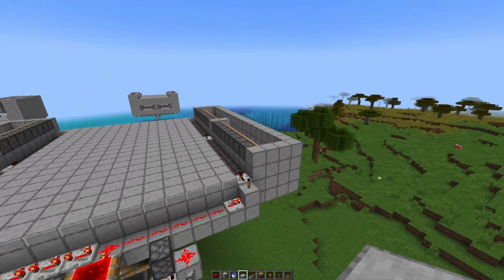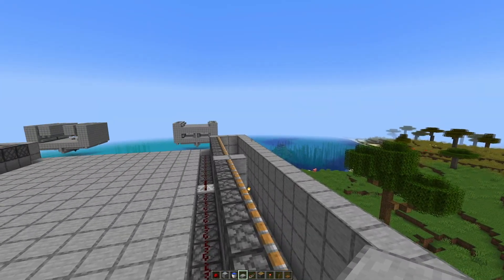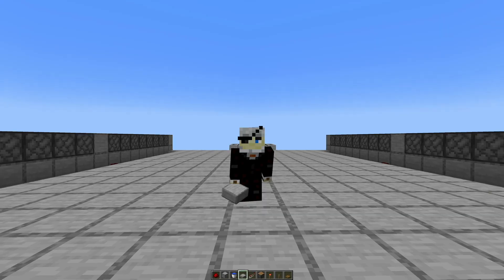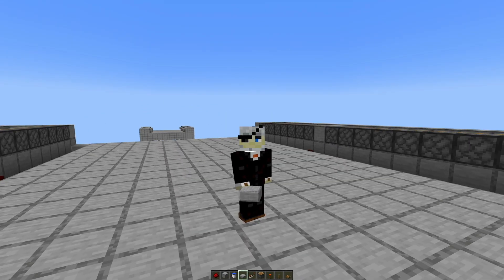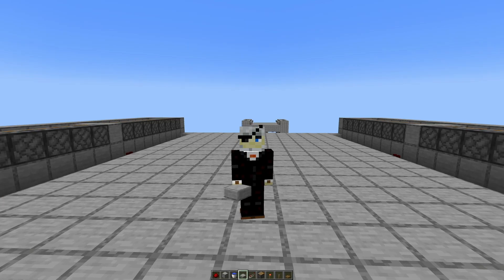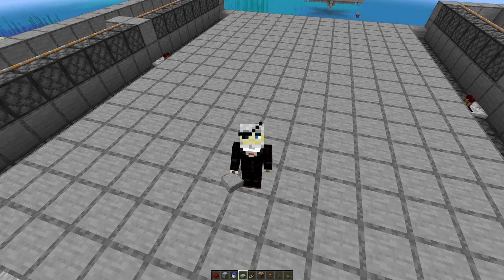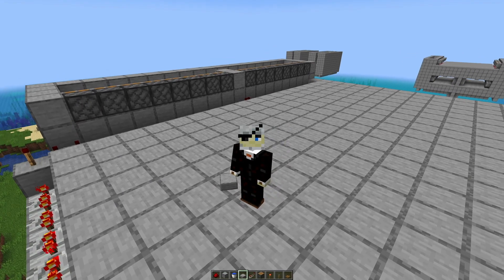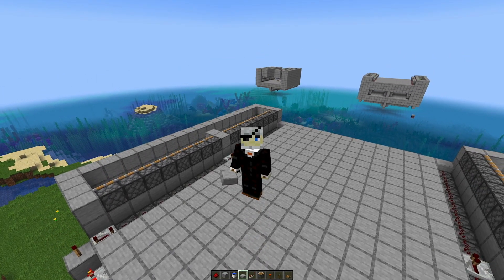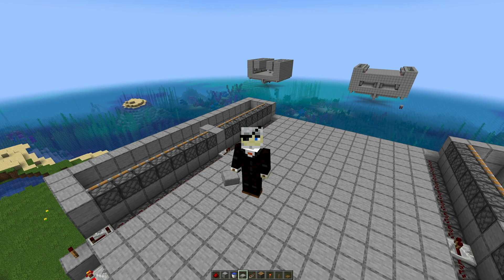If you only want one layer of sugarcane farms, slap the pistons off all the way around so nothing can spawn on them. But as I talked about in the previous video, this rocket factory is supposed to make as much gunpowder as is needed for the amount of sugarcane, so we will need three layers. You can see I have some different designs behind me.